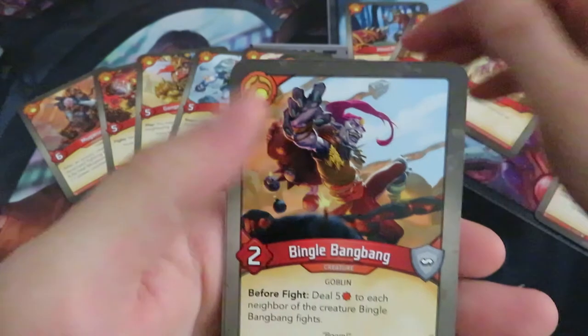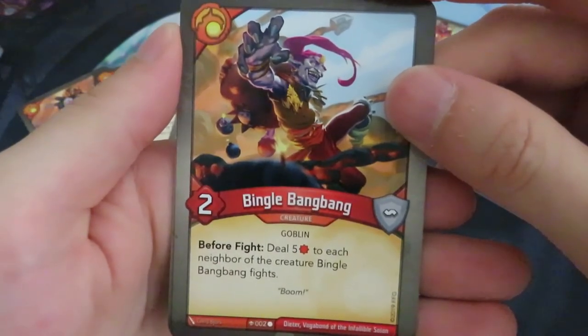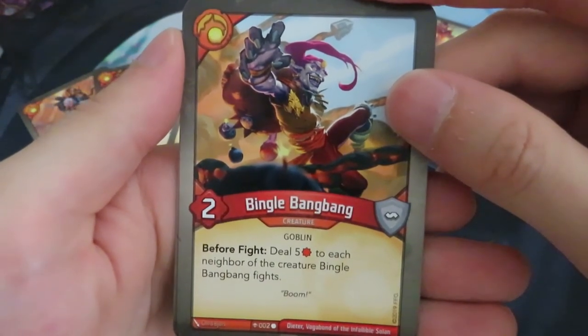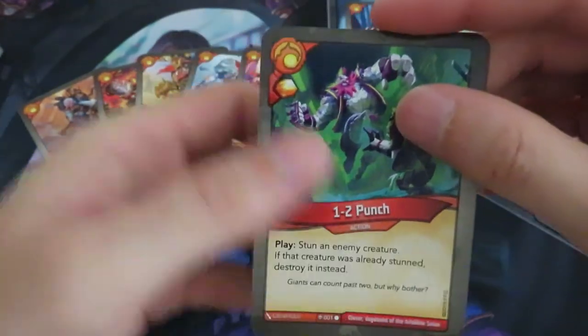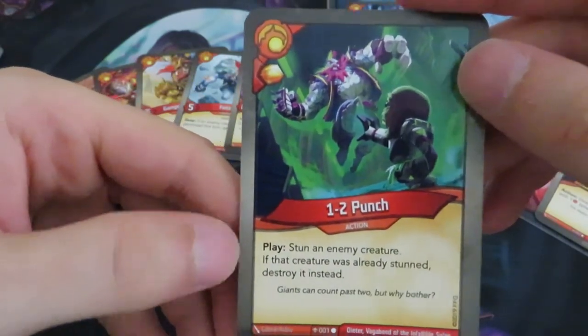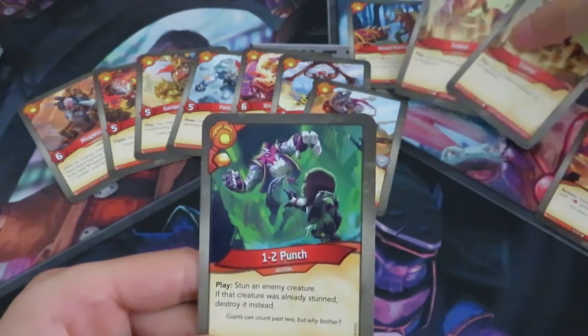Now we also have Bingle Bang Bang. It's a two power creature and before it fights, it deals five damage to each neighbor of the creature Bingle Bang Bang fights. Flavor text: boom. And then we've got One Two Punch — gives you an amber, play: stun an enemy creature. If that creature was already stunned, destroy it instead. That's really nice because we have two Tremors — that's a nice combination.